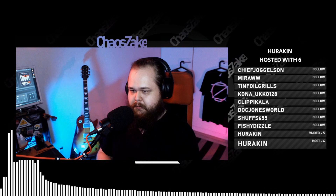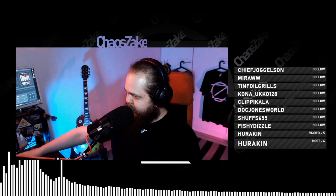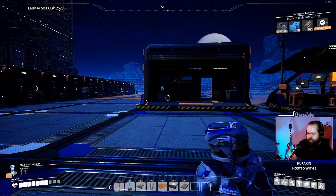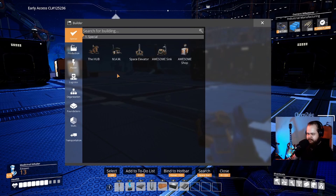Welcome to the sixth episode of Satisfactory. Today we're pretty much planning to start building rubber and plastic production, so starting to work on oil and such. We'll see how much of that we manage to complete. But actually before that, I don't know if we should go and try to find some Caterium. We'll see. Let's just get into the gameplay. Definitely would want to work on getting some Caterium to get these upgrades going, but another thing is that we could focus on getting the plastics done.